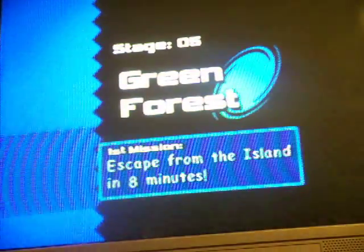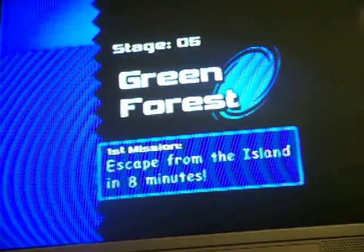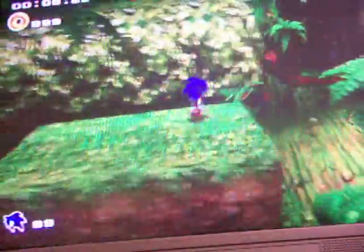We're going to Green Forest to get the ancient light — the ancient light that allows you to use the light attack. Of course, I only have eight minutes to find it and escape. Of course, I know exactly where it is. At times like this, I wish I really had gotten the light shoes first.